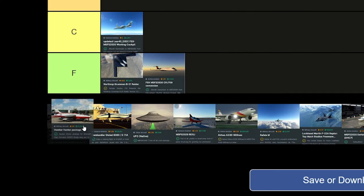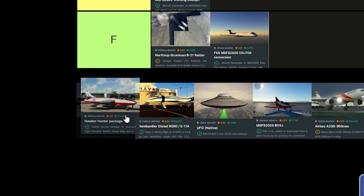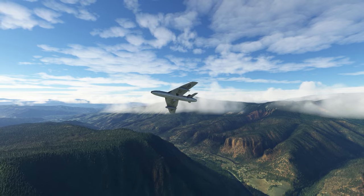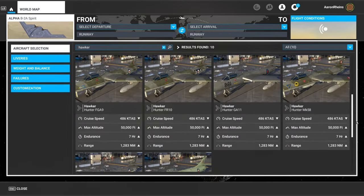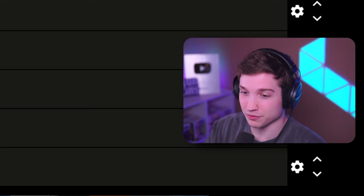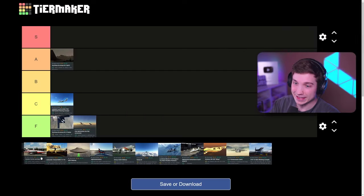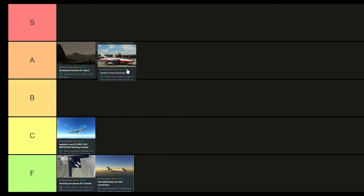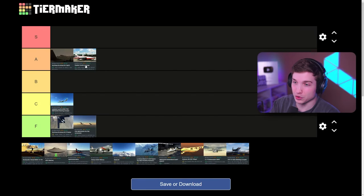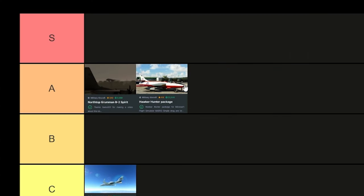For an older-type plane, we have the Hawker Hunter. It's actually pretty decent. There are tons of liveries and tons of different versions of this plane with the freeware — you get so much for the price of $0. This is actually a good one. I may have to put this in A tier. I can't have it overtake the B2 because that's just my favorite, but it has a really good review on FlightSim.to and a ton of downloads. I have to give it A tier.